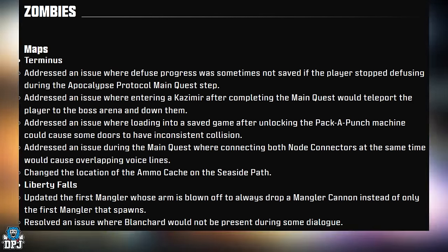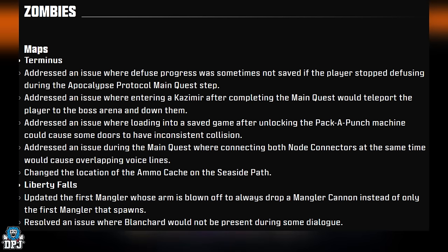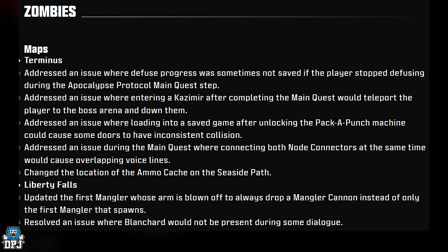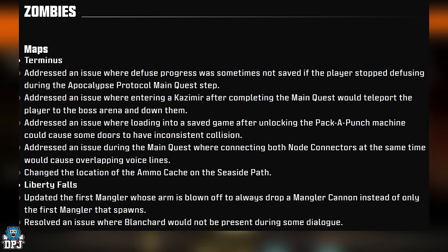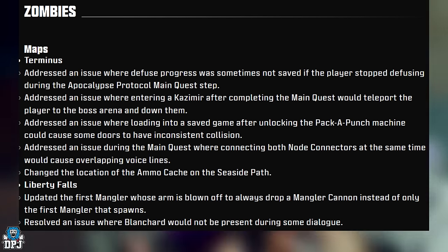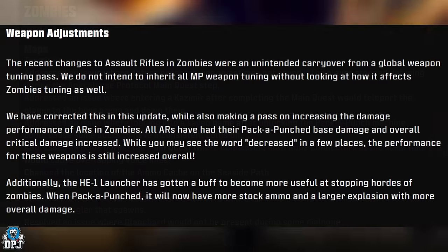Zombies map fixes — Terminus: addressed defuse progress not saving if the player stopped defusing during the Apocalypse Protocol main quest step; fixed entering the Kazimir after completing the main quest teleporting the player to the boss arena and downing them; fixed inconsistent door collision when loading a save after unlocking Pack-a-Punch; fixed overlapping voice lines when connecting both node connectors simultaneously. Also changed the ammo cache location on the seaside path. Liberty Falls: the first Mangler whose arm is blown off will now always drop a Mangler Cannon.